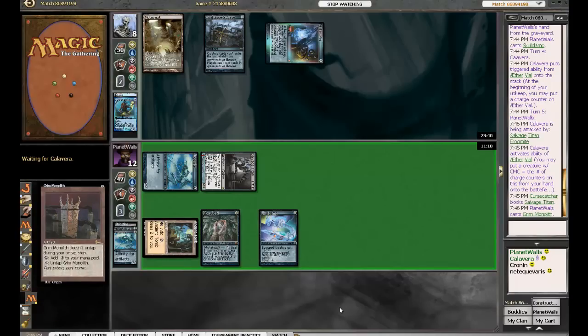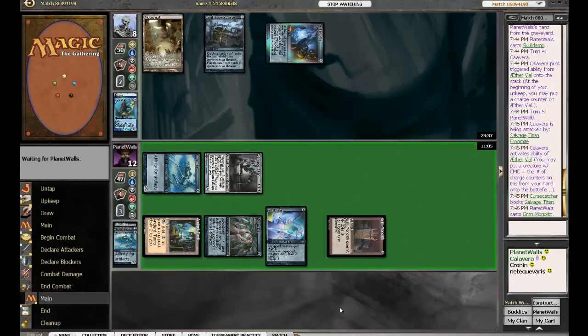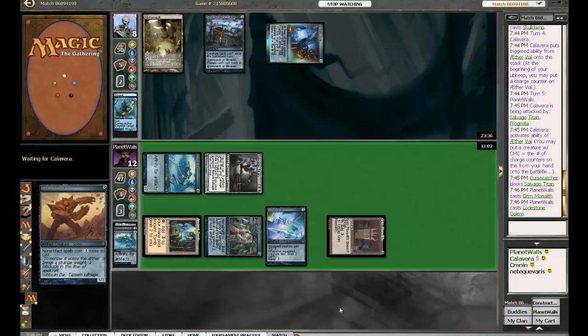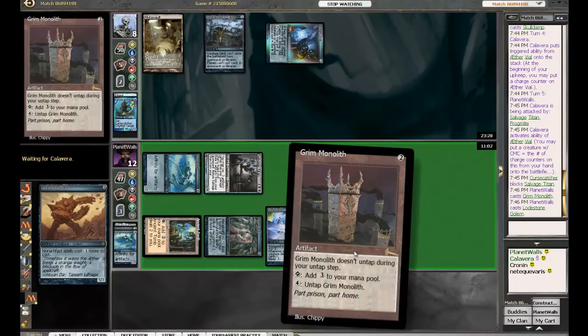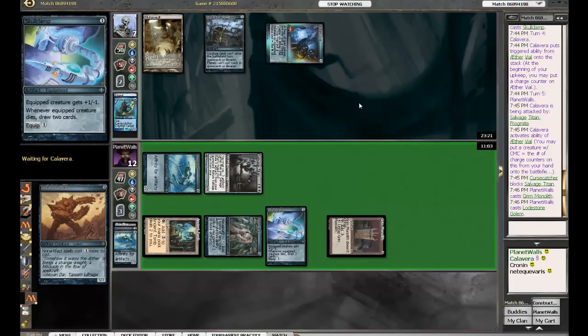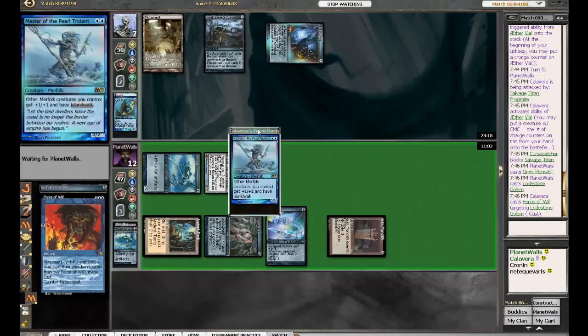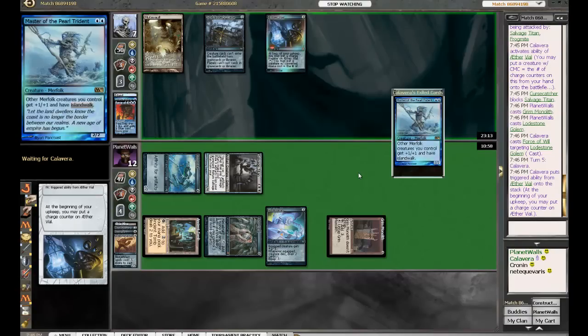Grim Monolith — could we be seeing a Milestone? Josh, we could — and we are! I would say that's going to get a GG. That card is good. Oh, there's the Force — Force of Will pitching the Master of the Pearl Trident, his best lord. Maybe — probably his best lord. Definitely. He had no choice there.